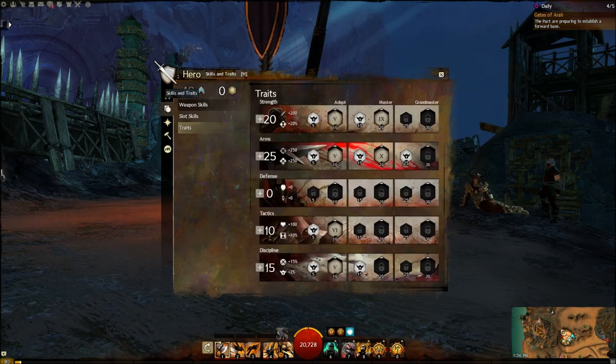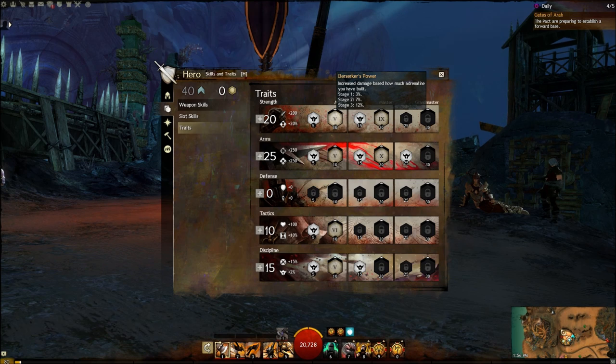Next, let me tell you about my skills and traits. I do a 20/25/0/10/15 build — it just doesn't seem necessary to go all the way up to grandmaster in any of these. In Strength, I went 20, which gives you Berserker's Power — that's trait number 5 — which increases damage based on how much Adrenaline you have built up. Adrenaline is the bar next to the F1 skill. With this trait you can get up to 12% increased damage as long as that bar is full, so you likely aren't going to use your F1 skill that often — you do more damage keeping Adrenaline in there.